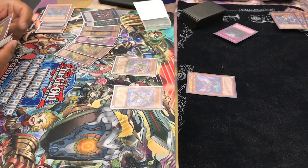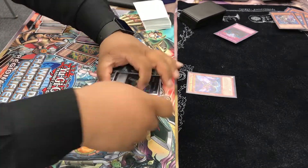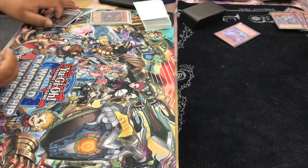Eric accidentally does something, but I'm like, wait — and he's like, oh, no, I got the Whiptail in hand. Not bad. So there goes Whiptail — overlays for the Broadbull. And I negate the Broadbull, so it's banished.